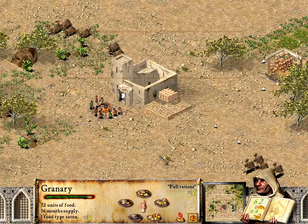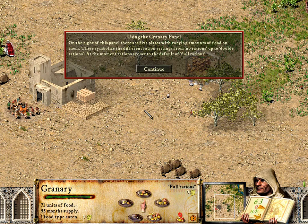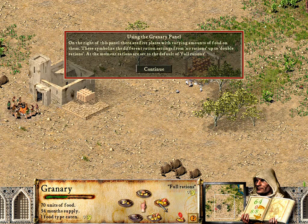This panel lets you see your food details and allows you to make changes to your rationing. On the right of this panel, there are five plates with varying amounts of food on them. These symbolize the different ration settings from no rations up to double rations.